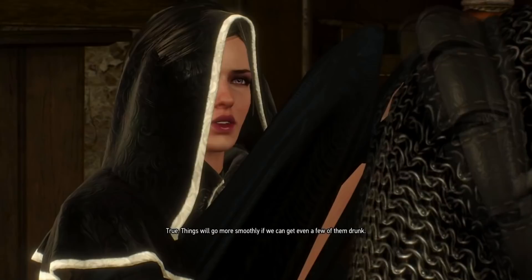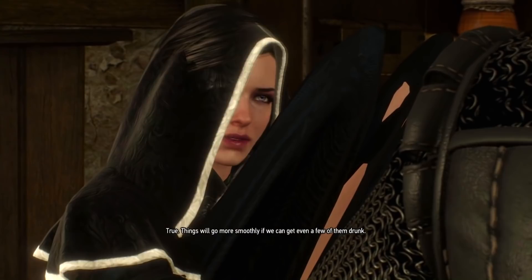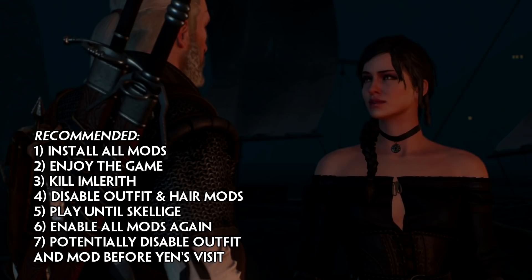So basically what I recommend is this: install all the mods, start playing the game, get to the part where you kill Imlarith, then disable the hairstyle and clothing mods, finish the story in Novigrad, and when you sail once more towards Skellige, re-enable all the mods again and finish the game and the expansions. That has worked out well for me and I hope it does for you as well.